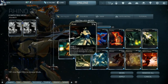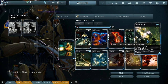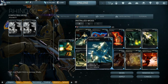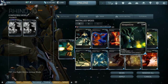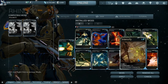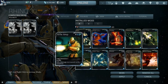We left in Roar, Iron Skin, and Rhino Stomp — that's basically crowd control, buff teammates, and protect yourself. We added Rush to make him run quicker, plus shields, health, and armor mods. We added Streamline instead of Flow — you can put either in, they both take nine points. Stretch is power range and Intensify is power strength; they both affect Rhino Stomp and Roar.